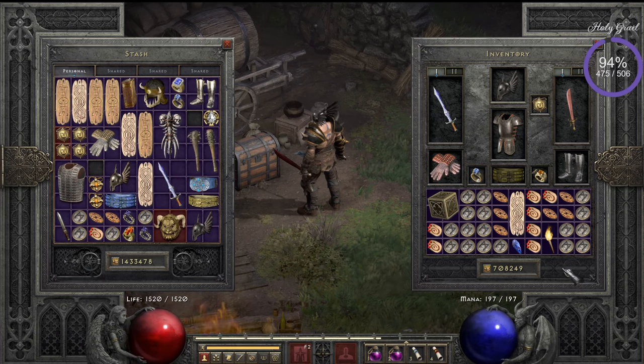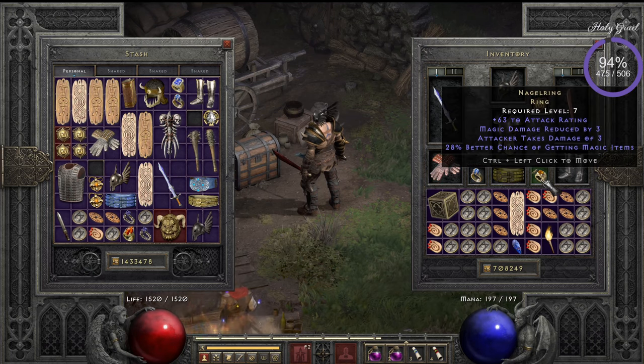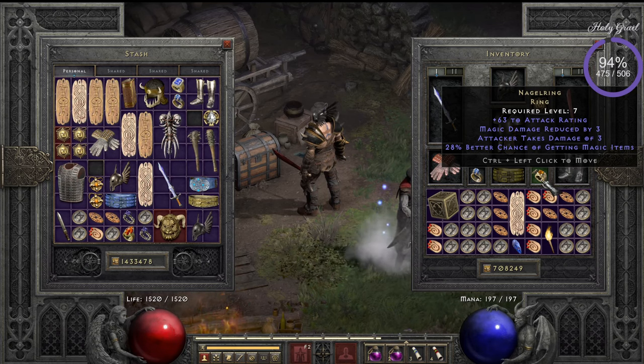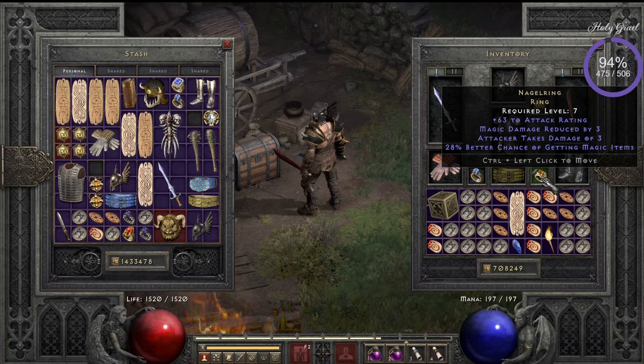The reason you don't want freezing or cold damage is that you don't want to shatter the body when you kill it — if you do that, you can no longer use Find Item on it, you cannot hork the body. Normally almost every build uses Ravenfrost because it's a really good ring with attack rating, Dexterity, and Cannot Be Frozen. But on this build you don't want to use it.